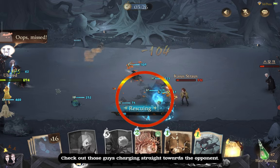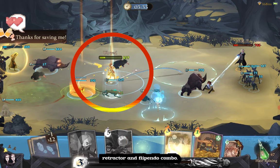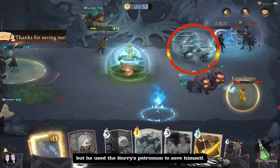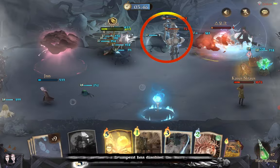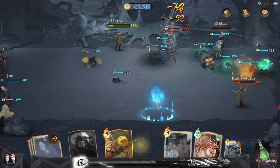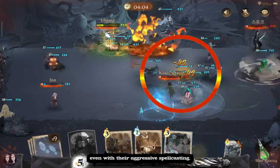Check out those guys charging straight towards the opponent. Let's try to concentrate the Matagots on a single opponent by employing the Carpe Retractum and Flipendo combo. Remember to cast Flipendo right as the cat is about to land on you. If you cast it too soon or too late, you may waste the spell. The cat's almost got him, but he used Harry's Patronum to save himself just in time. The Locomotor summons are blocking the cats from getting closer, while the partner's Erumpent has disabled the Harry Companion. Our opponents are unable to keep up with the pressure of the invading cats, even with their aggressive spellcasting.